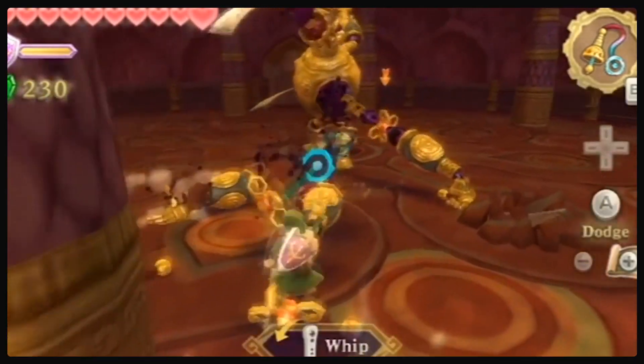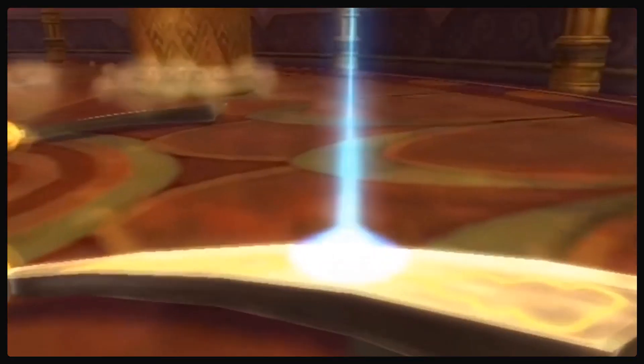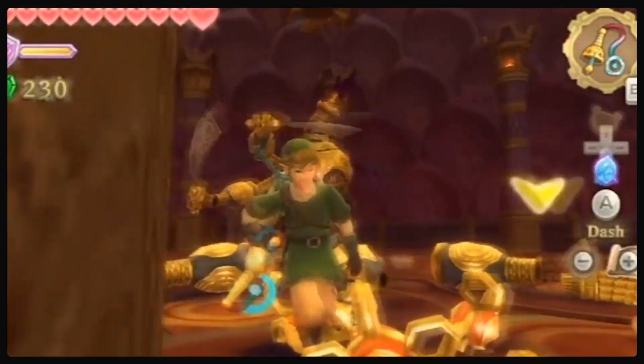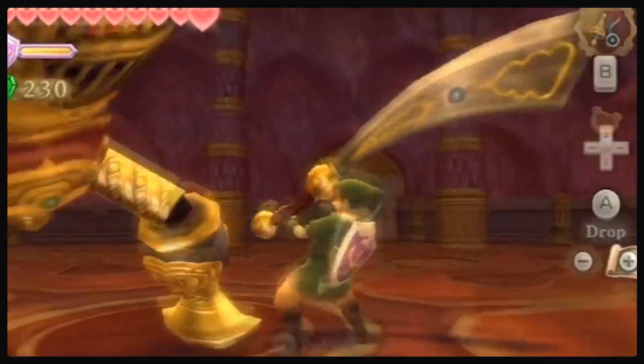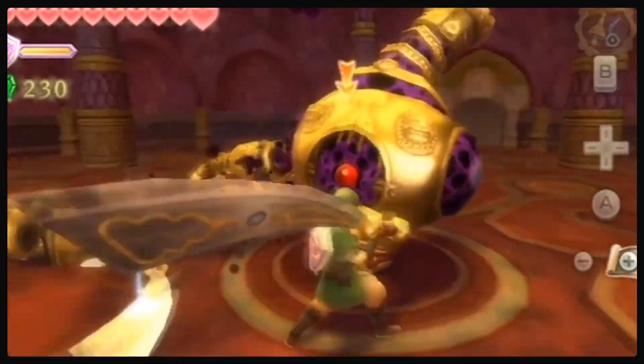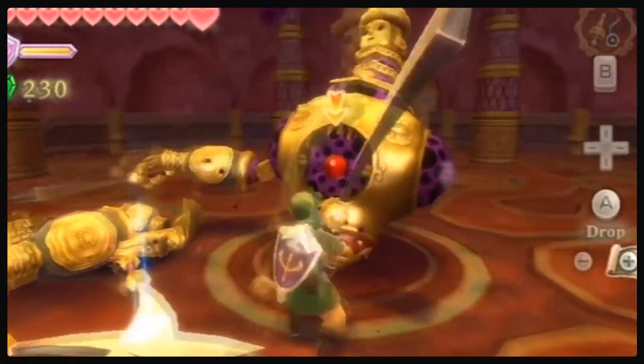Link can pull the cores out of its arms as he did with the first four. He can then pick up one of Kolokos' cutlasses to use it to destroy its various parts, including its arms and legs. Link must then slice its cage apart with the cutlass, exposing the core to attack.